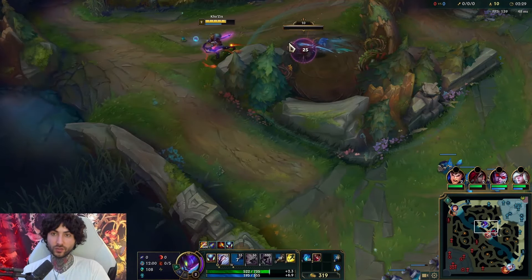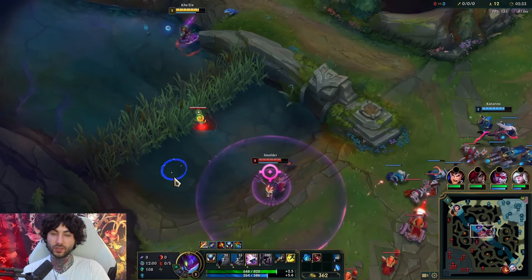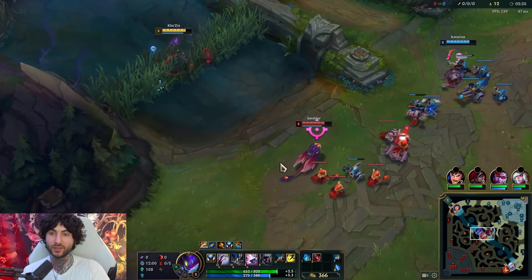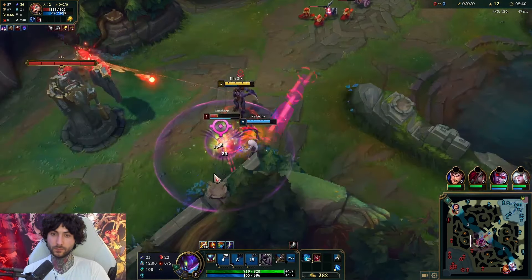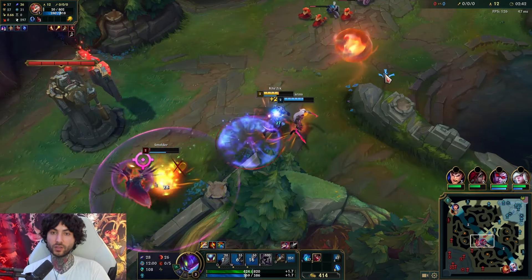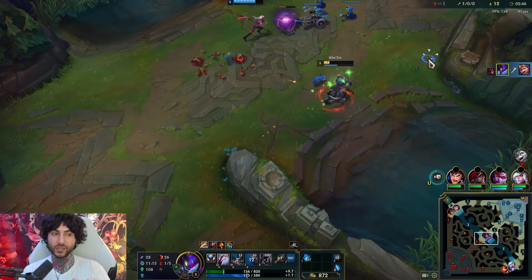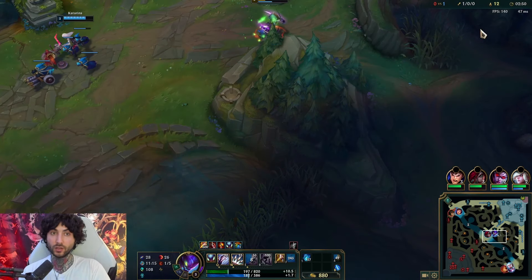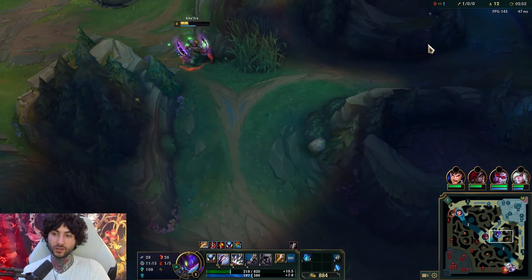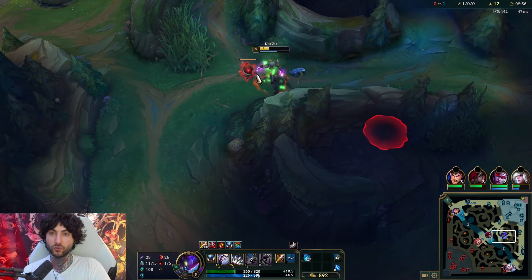I talked about full clearing but this game we actually go for a level three play. Why do I flash like that? The reason is simple — no dash, no mobility. We flash on that Katarina. I thought she'd react really quick but Smolder's mistake is my advantage.